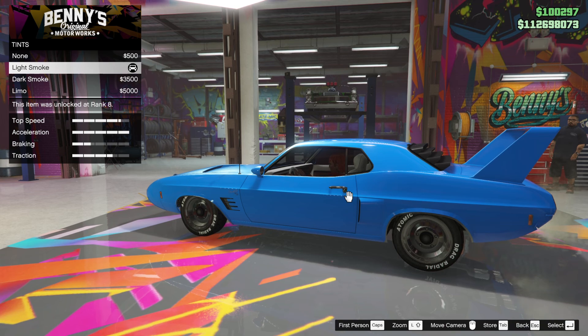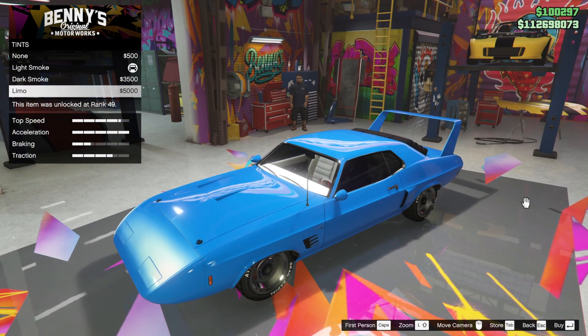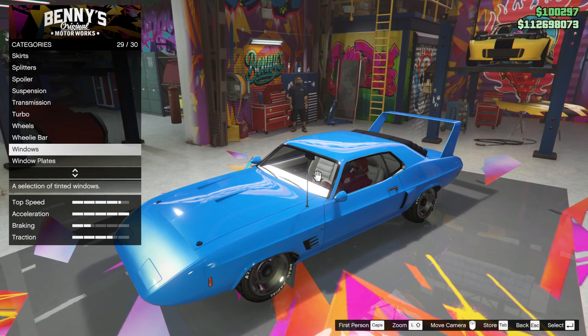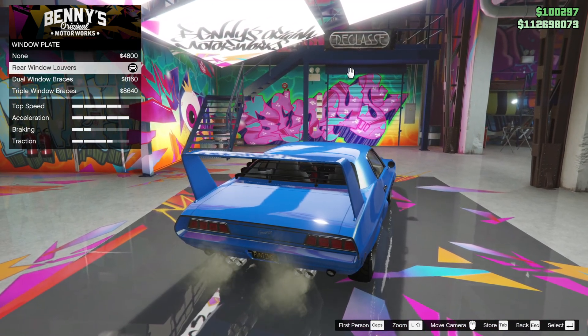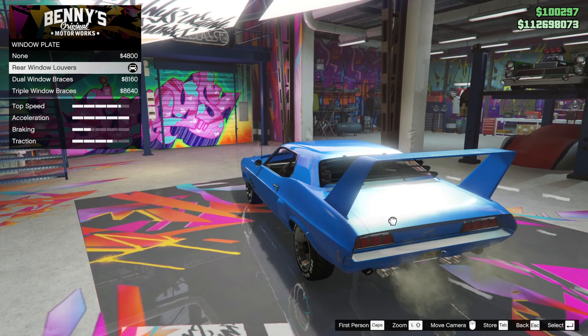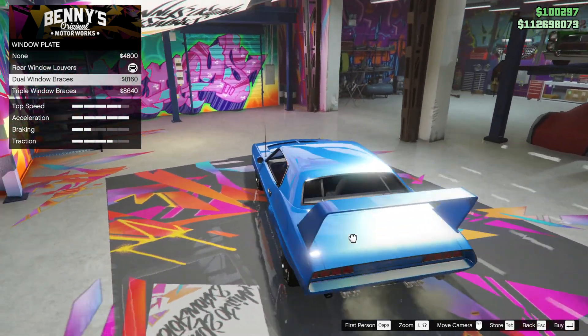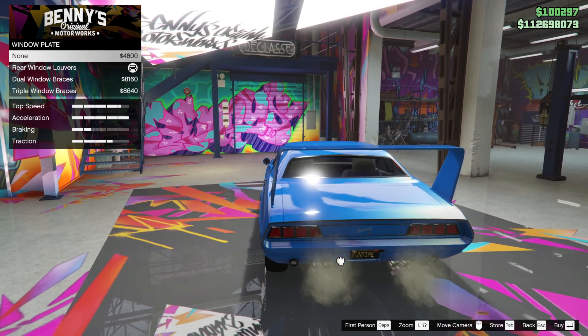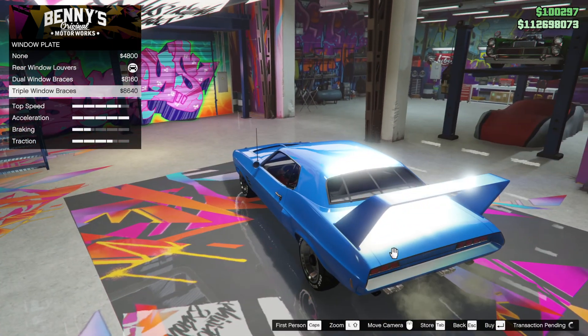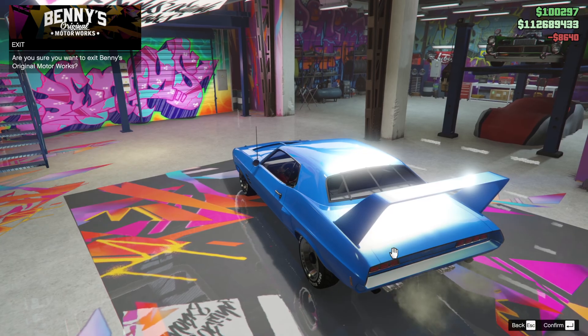Windows — we've got a light smoke on now; we can put dark, but I'm not going to. You know how I feel about that — it's a classic build. Rear louvres — we can remove the louvres, or we can have window braces. Those are nice, aren't they? Let's do the window braces. That looks pretty groovy.